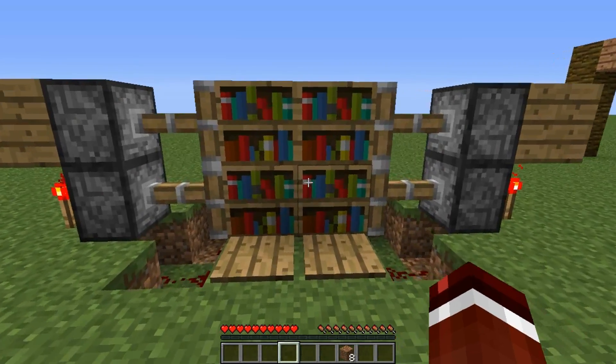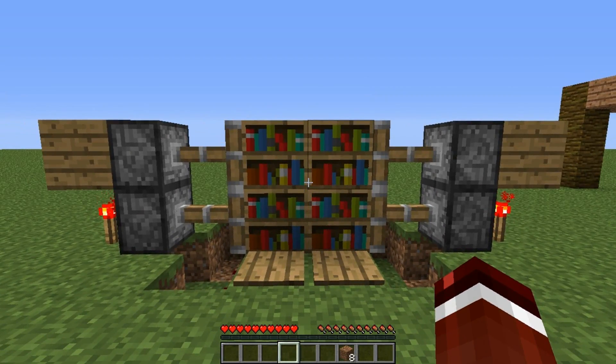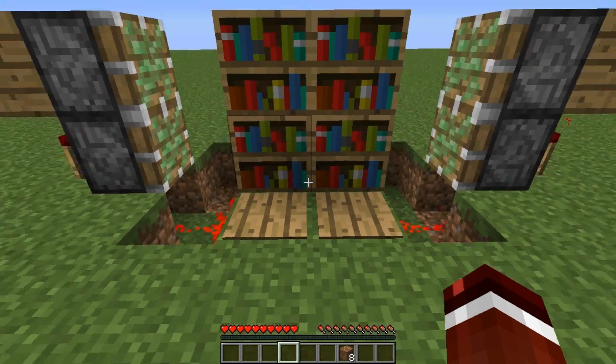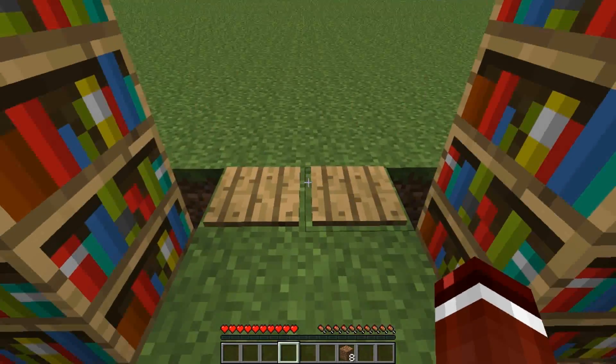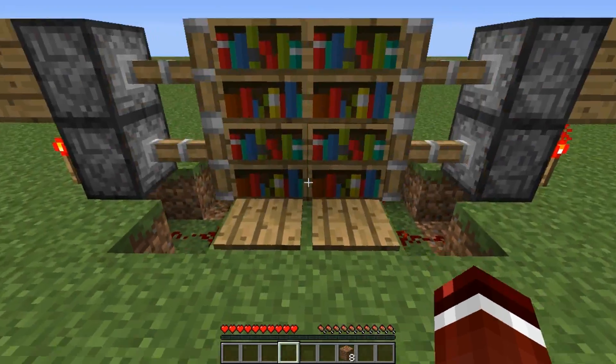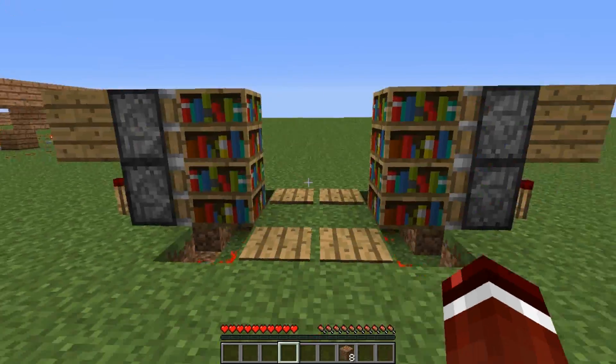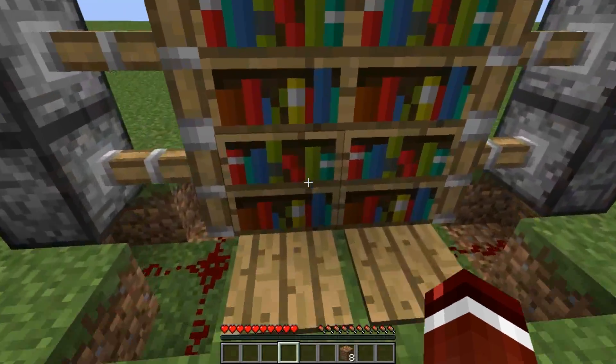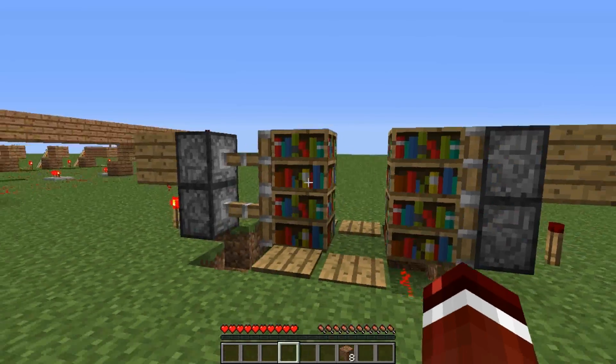And there we go, we have made the most compact 2x2 piston door you can in Minecraft, so we'll test it out. We can walk through it like that. We can also just walk on one pressure plate to open it and go through it.